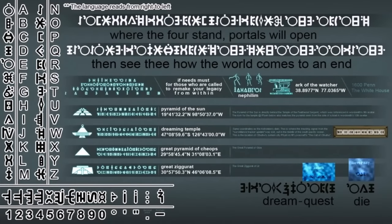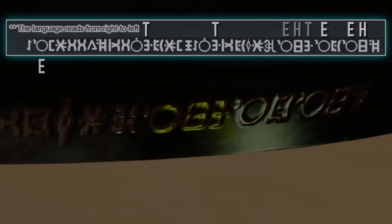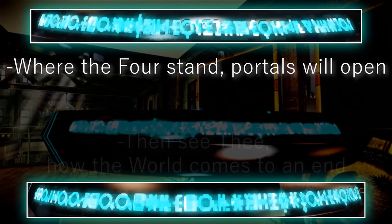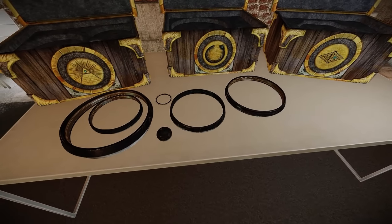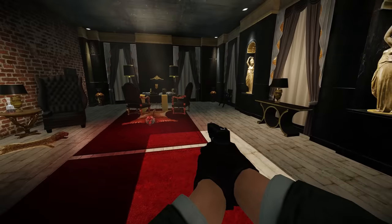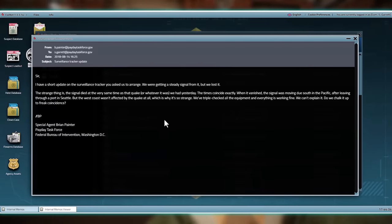The real sleuthing took place with these rings and an astrolabe featured on the Icebreaker website, which had characters of a fictional written language inscribed upon them. Whilst they couldn't be translated by usual means, they could be brute-forced, as the language appeared to be written with the same word and sentence structures as English, simply mirrored. Substitution deciphering could therefore be used. For example, a three-letter word within the context of any sentence simply has to be "the," meaning the seekers immediately knew how to write T, H, and E in this made-up language. The first sentence read: "Where the four stand, portals will open, then see how the world comes to an end."